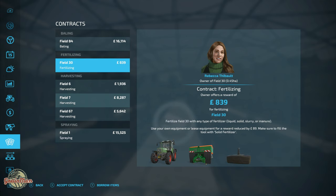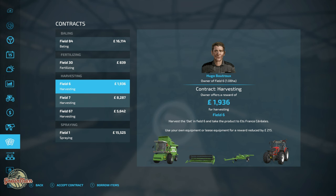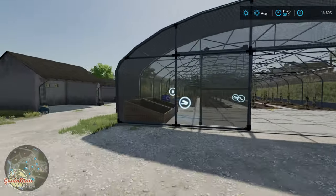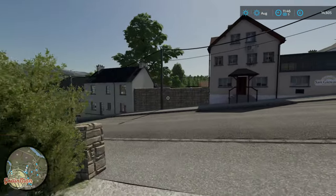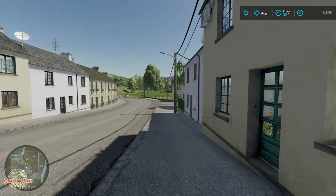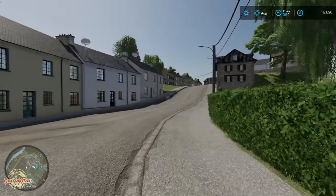Contracts seem to be pretty good as well. I've run through a little bit and they seem quite varied - spraying, harvesting and fertilising. It's not just constantly baling, which is really nice because you get a few maps out there that are just constant baling contracts. The overall look, feel, and just finish of this map is absolutely superb. Probably one of the nicest maps I've seen for a very long time.